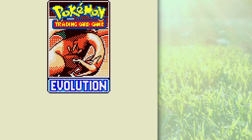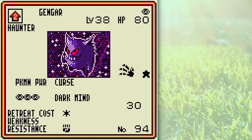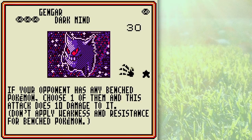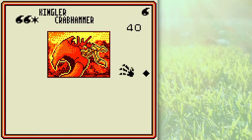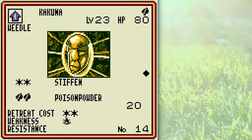Here's another Evolution Booster Pack. Oh, there's Gengar — final evolution of Gastly, going Gastly, Haunter, Gengar. Gengar is not too bad of a Pokemon because you can manipulate the damage counters of opponent's Pokemon. Dark Mine also lets you manipulate damage counters by attacking Pokemon on the bench. It's a techy kind of Pokemon that doesn't allow the opponent to escape easily. Gengar is a decent Pokemon, sorta, kinda, but it could be better.